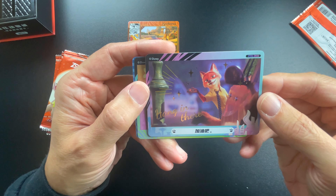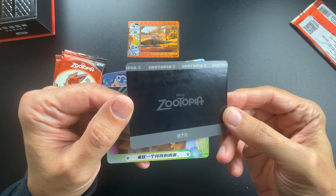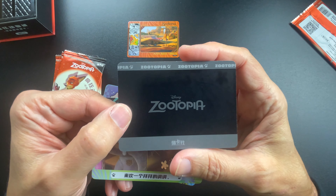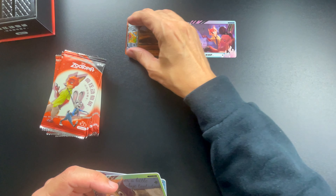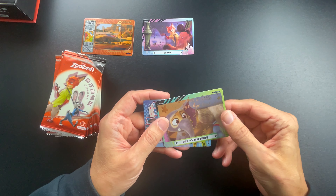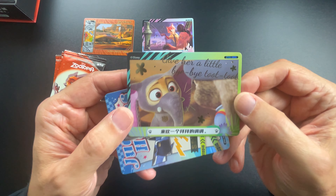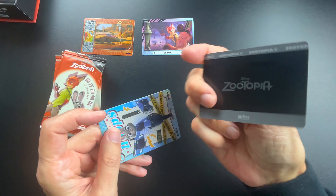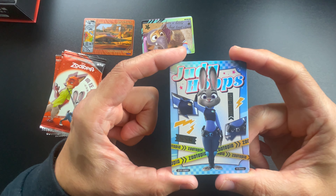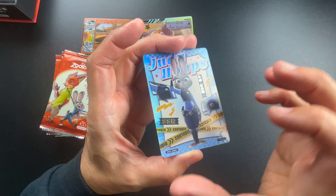This one says 'Hang in there' — it's foil stamped. They do a lot of special effects on these sets. Here's another one that says 'Give her a little bye-bye toot toot' — incredibly cute; if you watch the movie you'll agree. And then this is an individual character card with Judy Hopps' name on it — lots of shiny stuff on it — it's an SSR card.